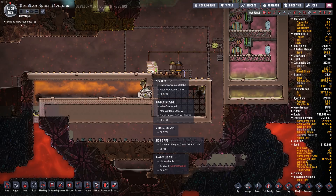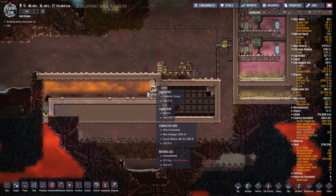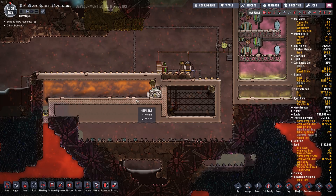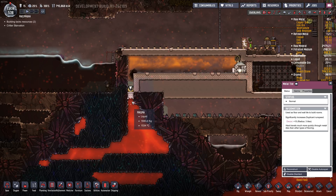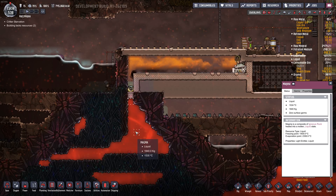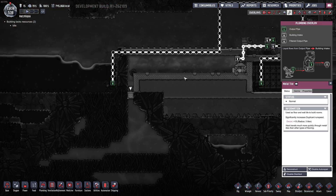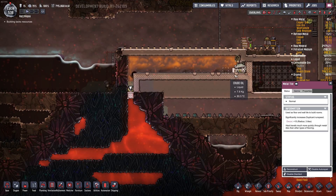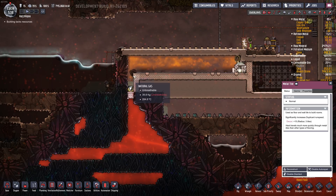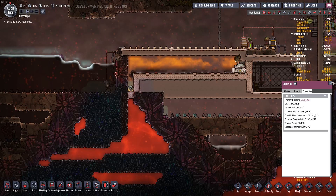From there it drips in here — initially this container is empty or with CO2 or whatever gas, it doesn't really matter. It drips down here, and this metal tile is made out of tungsten. This one little tile here has to be tungsten — you get a dupe to build it on top of the abyssalite and it will replace it. Now this magma is at 1500 degrees, it heats up the abyssalite tile to about 1200 or so. The oil comes along this metal tile, drips down, and gets heated up to about 400 degrees — that's the boiling point of oil — and then it turns into petroleum.